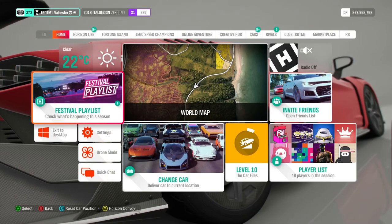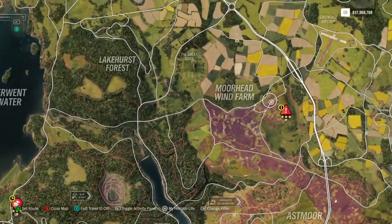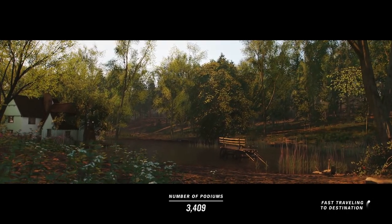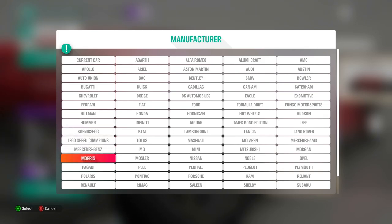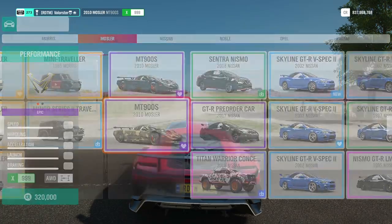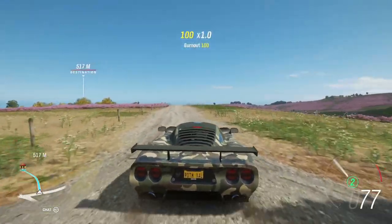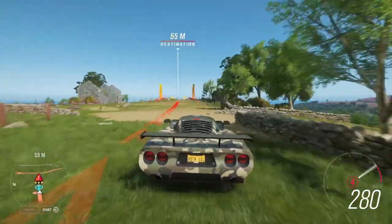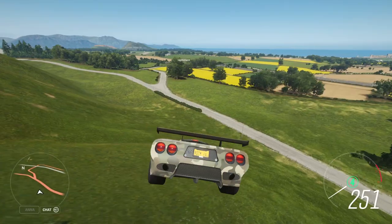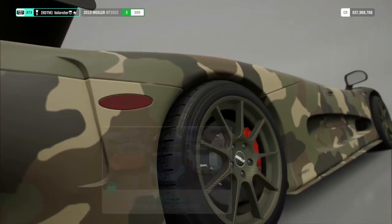Now let's look at the PR Stunts. The first one is a danger sign located here. As you've seen in my videos before, I always pick my loyal Mozzler — this one tuned with dirt tires and dirt springs. It has active aero, so if you see you're not going far enough you can press the brake and you'll slide further. That wasn't a very nice run, but that's how I did it with my Mozzler.